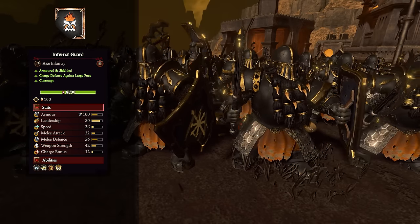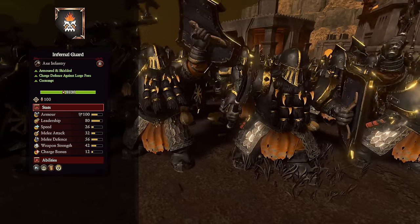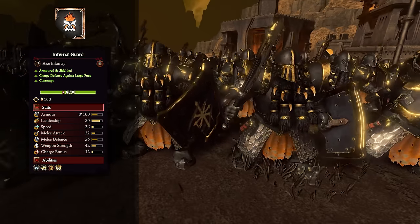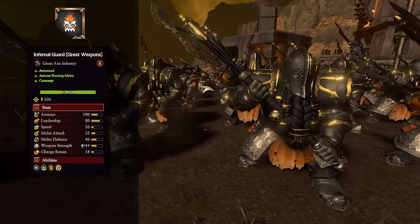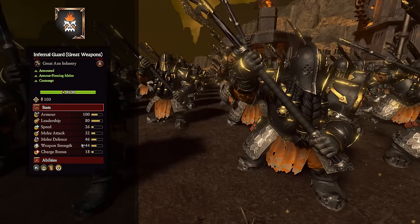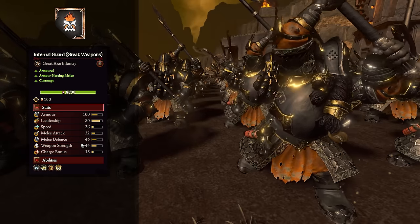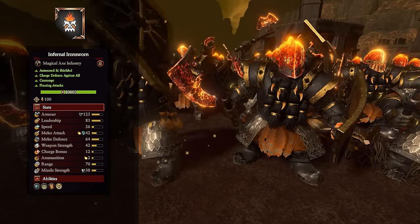The Infernal Guard are the tougher version of Chaos Dwarf Warriors — a holding unit designed to survive as long as possible, comparable to Dwarf Longbeards but better as a tier 3 unit, with charge defense and both Contempt abilities. The Infernal Guard with Great Weapons are essentially the same upgrade as before, but these ones also have charge defense and good melee defense, making them a useful hybrid — good against heavily armored enemies or for playing more aggressively to push the enemy front line.